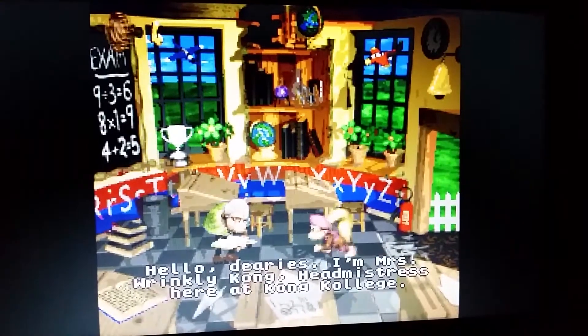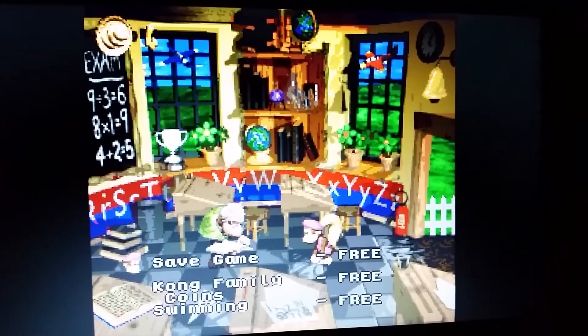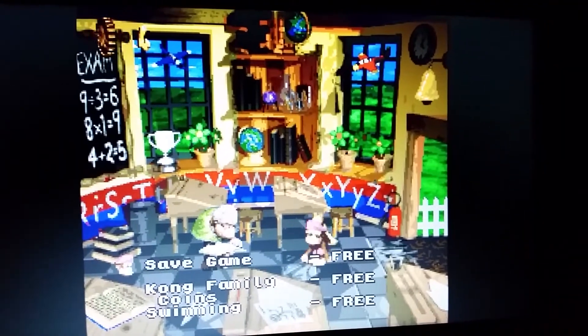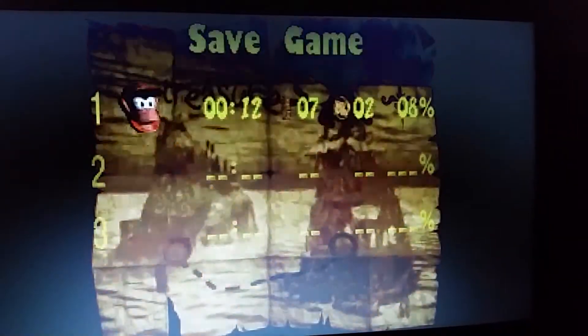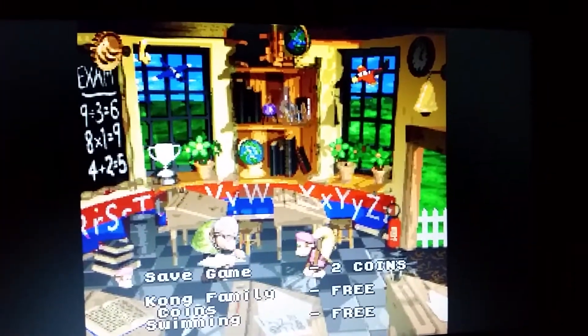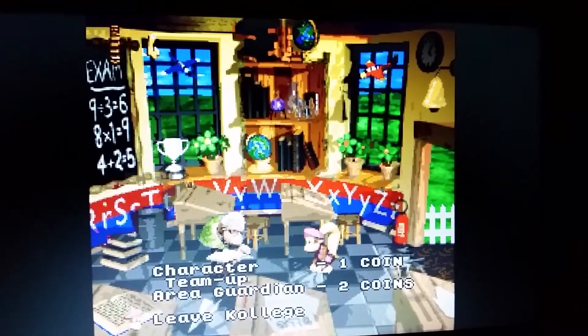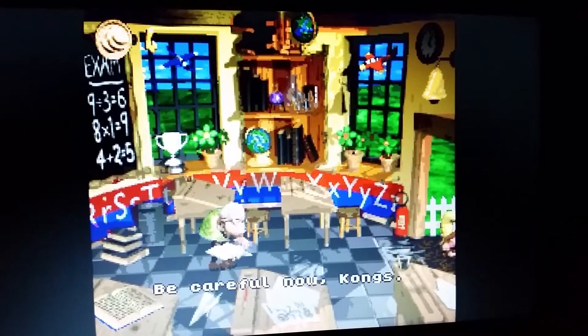Kong College is the save points — simple as that. First time it's free, but they do get expensive if you save a second time. With that we got 8% done. But remember, I'm just here to finish the game. You get 2 coins to save again — you're gonna need your banana coins.